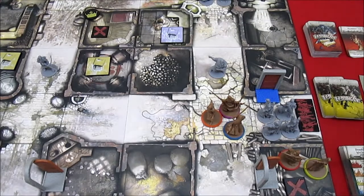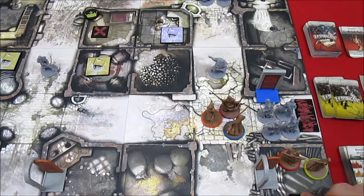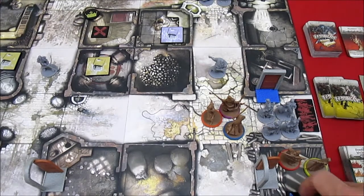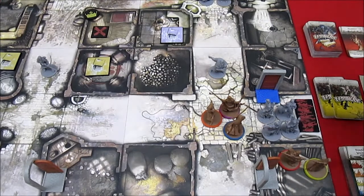Up next we have Ann. I think Ann's going to flip this token over. It could be green — if it's green, we're going to get another spawn point in the north. We're going to have to do it. Okay, it's blue — it's a blue key! That gives her 5 experience, from 27 up to 32, and we now have the key to unlock the blue door.